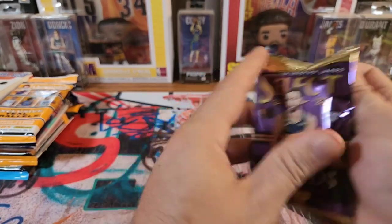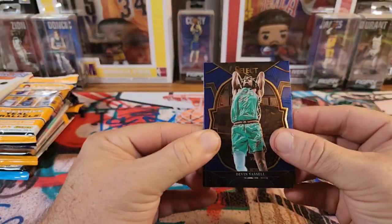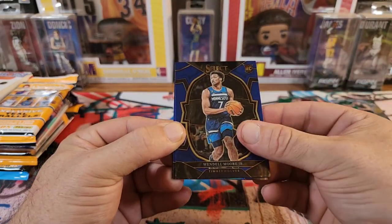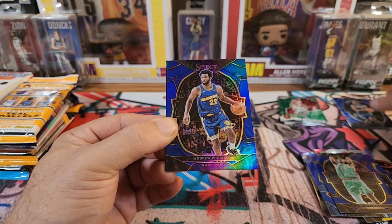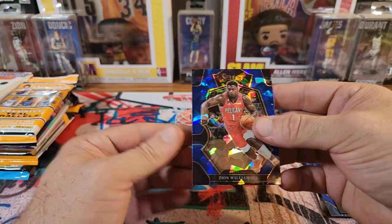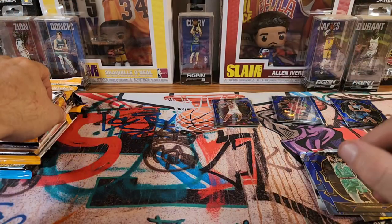Let's see if this other Megabox pack can pull anything out for us. We got Devin Bissell, Wendell Moore Jr. on the Rookie, Andrew Wiggins on the Hollow, and Zion on the Blue Ice. I will take that — I'm still a fan of Zion, even if he doesn't come back.